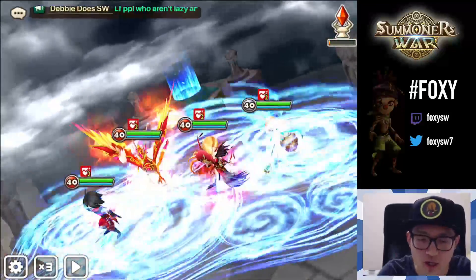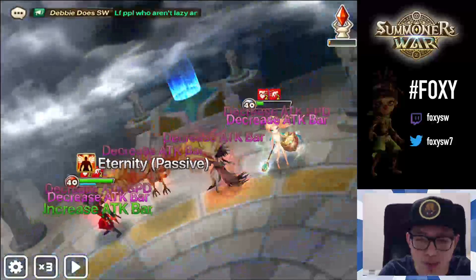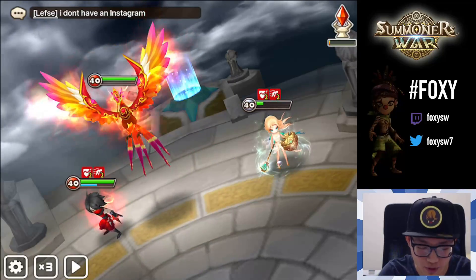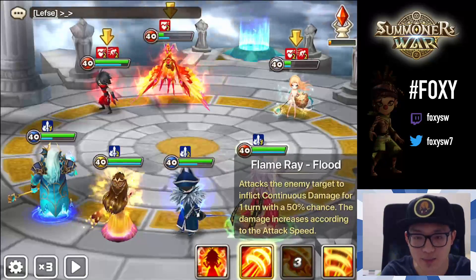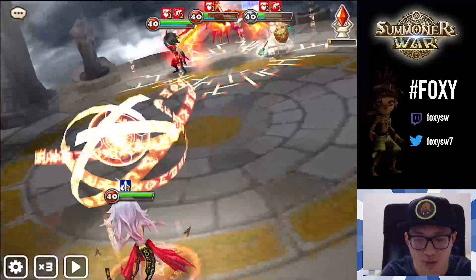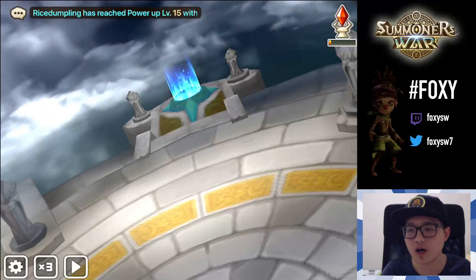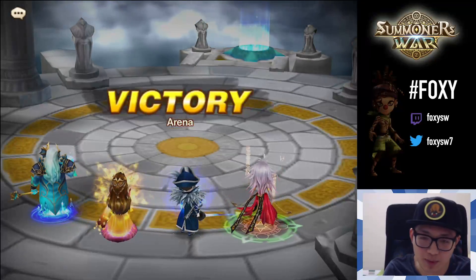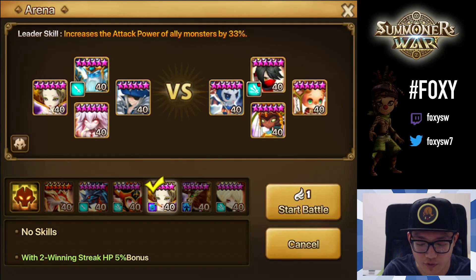We reduce the attack bars right here — and if we reduce enough we can use second skill. The whole team just died, so we use second skill here. We should be fine because of their attack bars — boom, 20-something K plus an additional 45 on the Perna, 482 on the Garo.